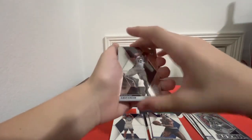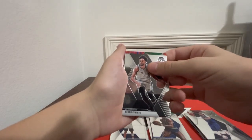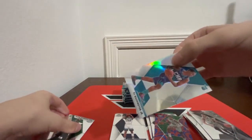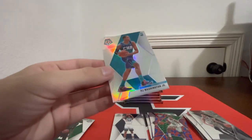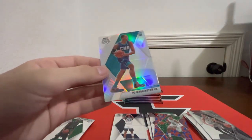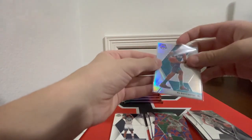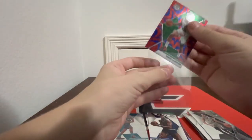Another Blue Reactive in this one — DeMar DeRozan, Jamal Murray, Derrick White. Rookie card Romeo Lankford, it is Romeo Lankford Blue Reactive, and a PJ Washington Silver — whoa! PJ Washington Silver here. PJ Washington's also a baller. He played really well his first season. I don't get much Hornets basketball in Texas, but I know last year he was playing really, really well, so I'm assuming he's keeping up that same greatness this year.